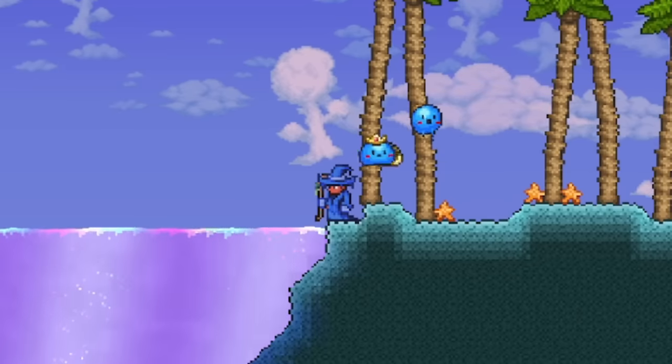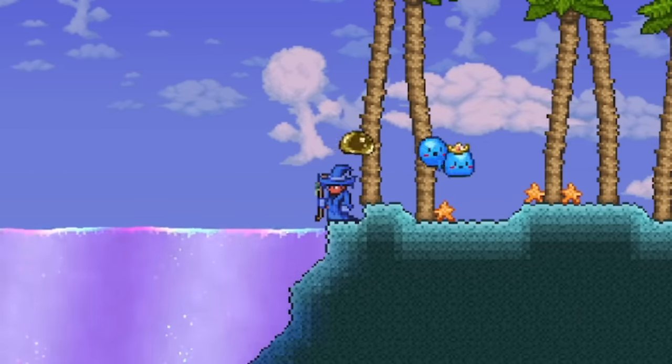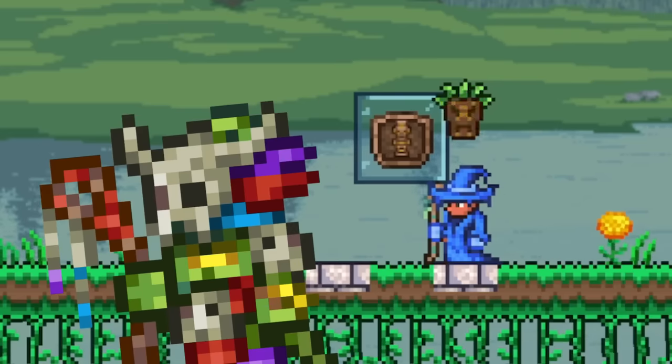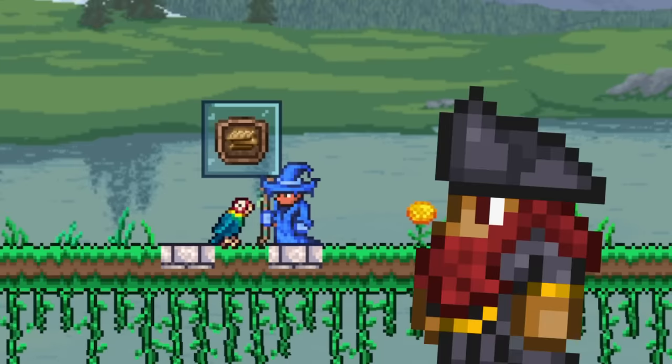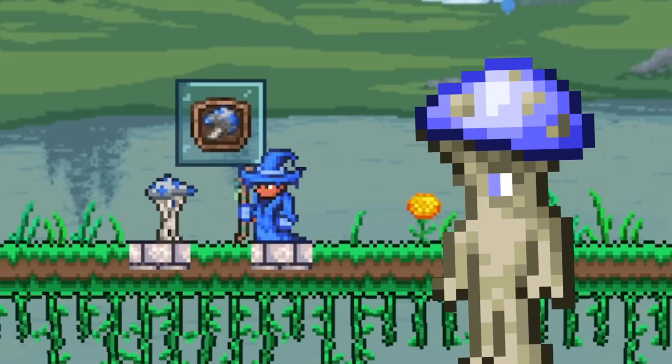Moving on, let's finish off the NPC section by looking at the NPCs that only sell one pet, starting with the Witch Doctor, who will sell the pet Tiki Spirit. After that, we have the Pet Parrot, which can be bought from the Pirate. Next, we have Bernie, which can be bought from the Princess. And finally, for the last pet you can buy from an NPC, we have Baby Truffle, which can be bought from Truffle.